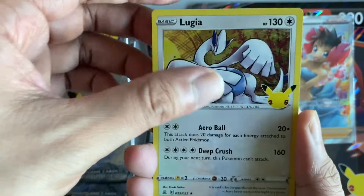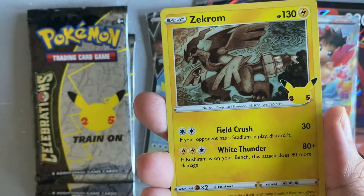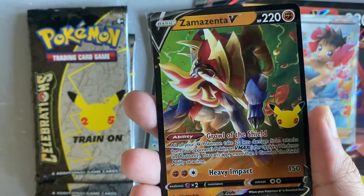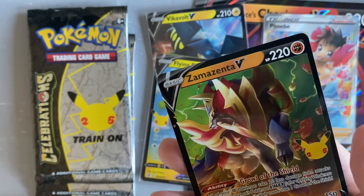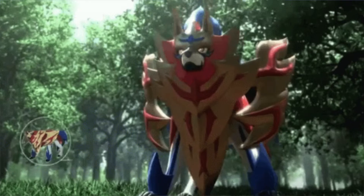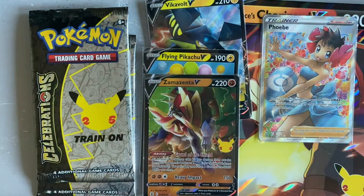Celebrations pack two — we have a Lugia, a Reshiram, a Zekrom, and a Zamazenta V. Nice! So far every pack has been a hit — very cool. We'll put the Zamazenta V right there.